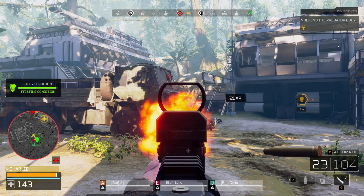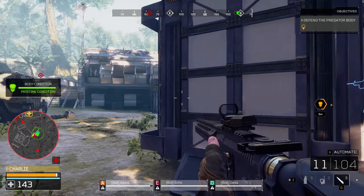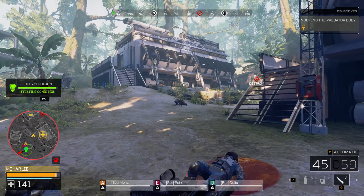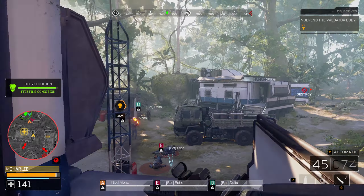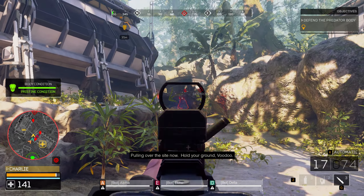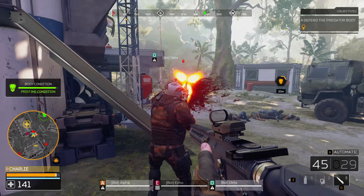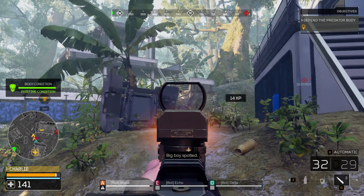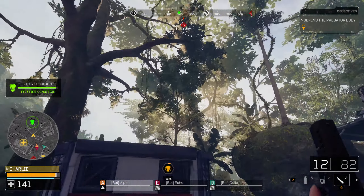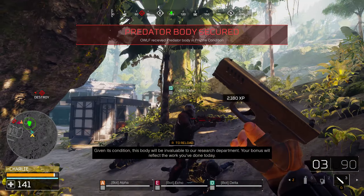Most players don't know how to play as the Predator, and this ends up happening — it's just that easy. Or if the Predator is good, he won't die that easily and you can finish the entire mission, do the objectives, call the chopper, and escape. That's another option too. By XP per minute, you can level up faster by killing the Predator quickly. If you kill the Predator fast you get XP right away, whereas doing the full mission with calling the chopper can take over 10 minutes sometimes.